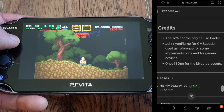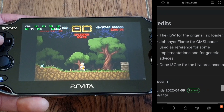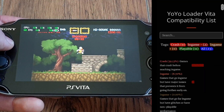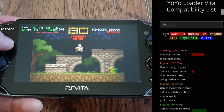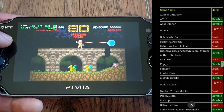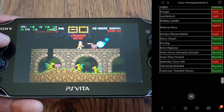And which ones are they, you may ask? To find out, just click on the compatibility list website at yoyo.renegatamento.it. Right now there are 9 playable games out of 22 listed, and I'm sure more will be added as time goes on. These 9 games are playable at the time of making this video, 10th April 2022.